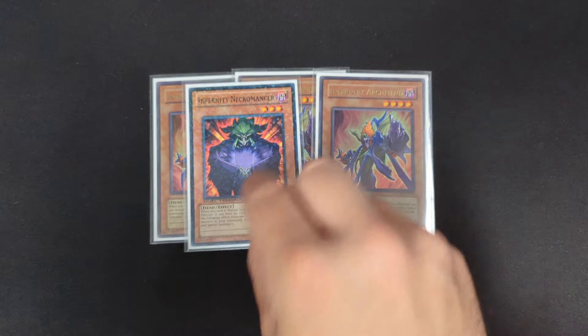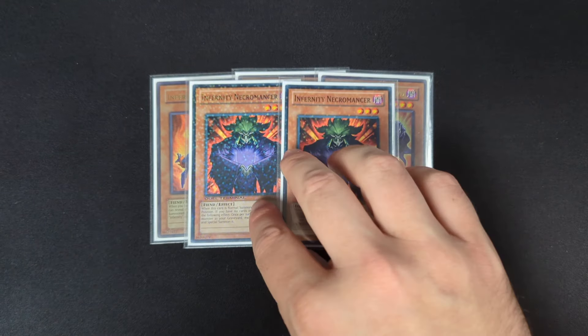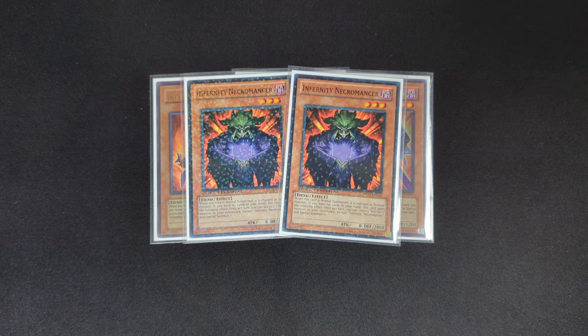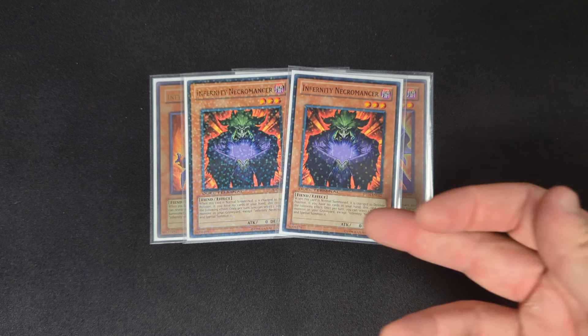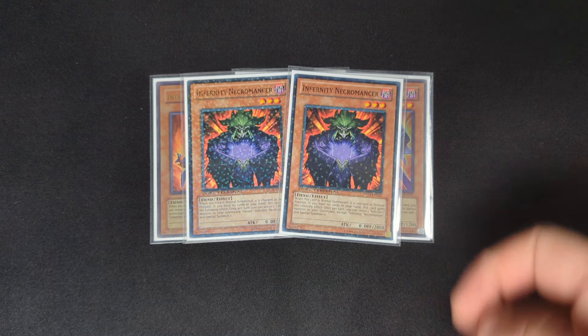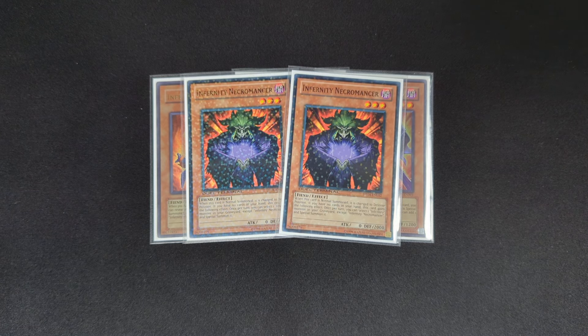The next card is two copies of Infernity Necromancer. Pretty much while you have no cards in your hand, you're able to special summon an Infernity from your graveyard. So if you have no cards in hand, you can summon this and summon back your Infernity Archfiend, which will then get you an additional search. The other thing is when it's normal summoned, it switches to defense, and it does have 2,000 defense, so that is something to keep in mind.